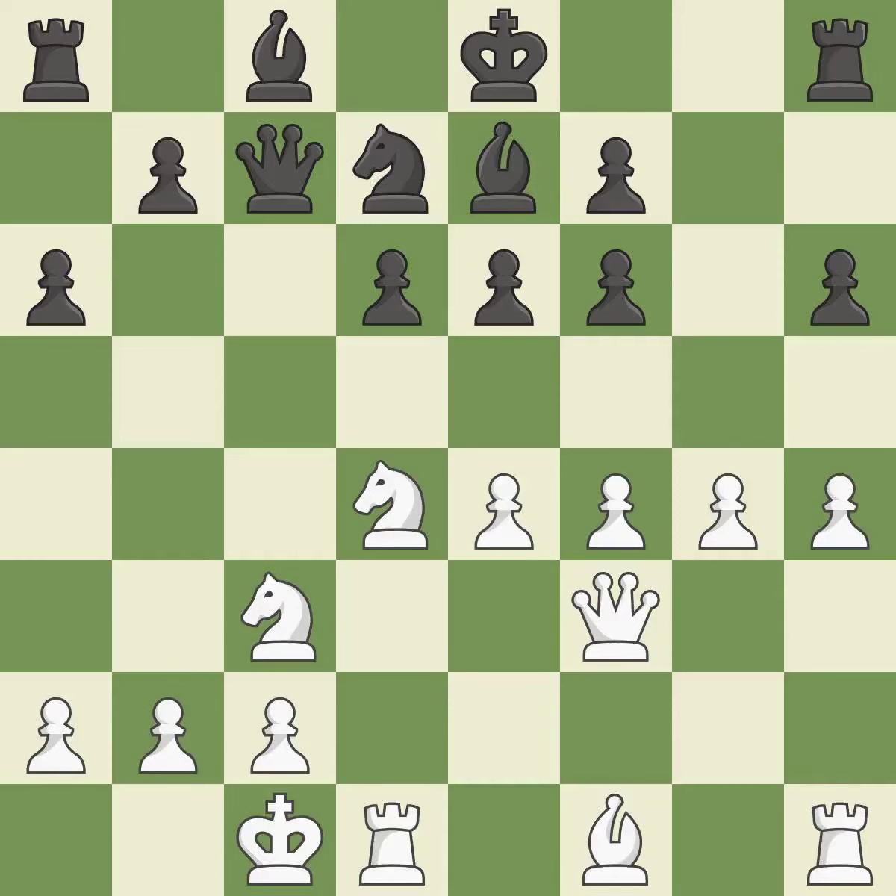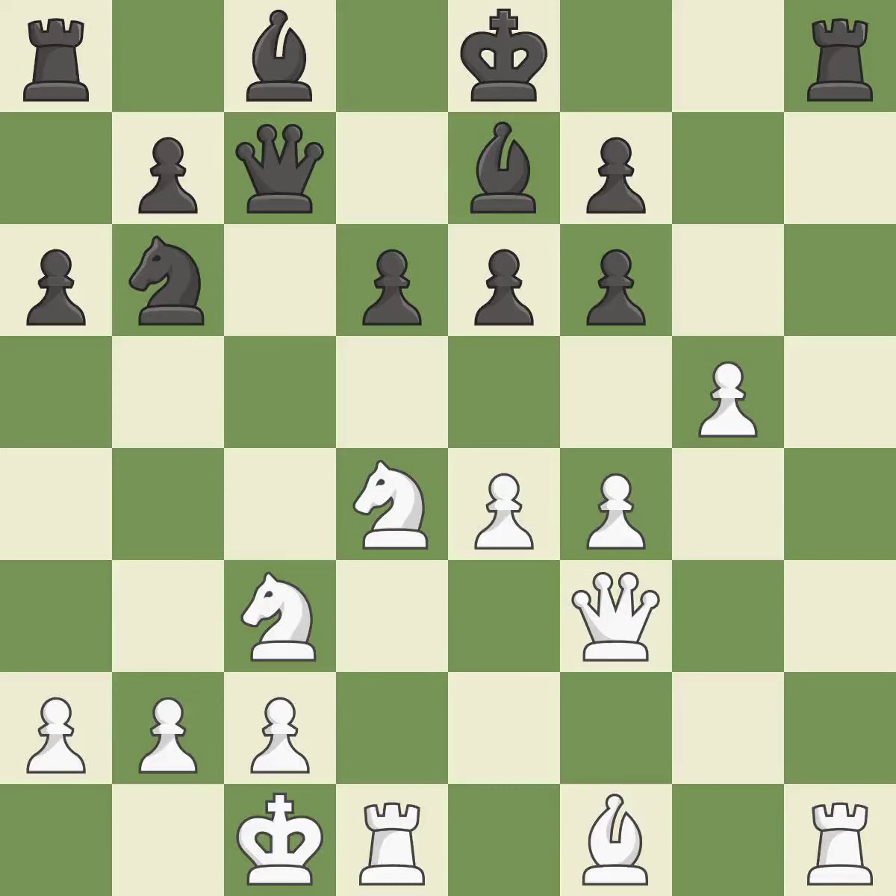The best choice here is ideal. This misses a chance to advance a rook from its starting square — it is incorrect. The recommended move is ideal. This is not the best approach — it is incorrect. This reveals a rook attack and is ideal.